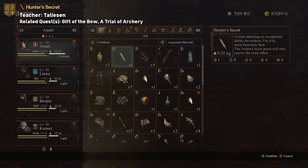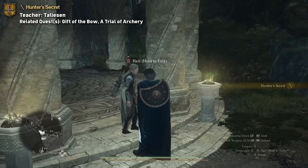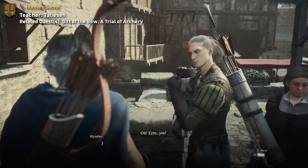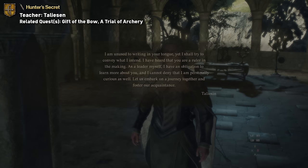Next up is Archer, and the tome for it is called Hunter's Secret, which gives the skill Heavenly Shot. This one is earned from Telusyn in Sacred Arbor, only after you've completed Glyndwer's quest chain consisting of the quest Gift of the Bow and A Trial of Archery. You can start this quest by speaking to Glyndwer in front of Rotaric Smithy in Vernworth. Once you complete A Trial of Archery, you'll have to go visit Telusyn back at Sacred Arbor to get the tome. And if he doesn't give it to you, you can always do his escort quest and/or gift him things.